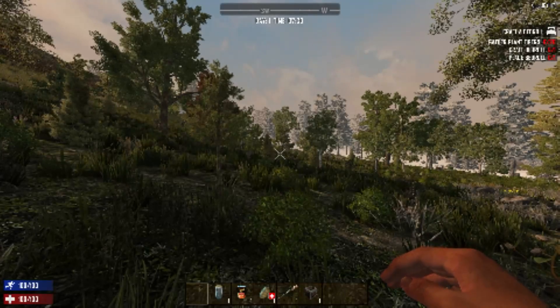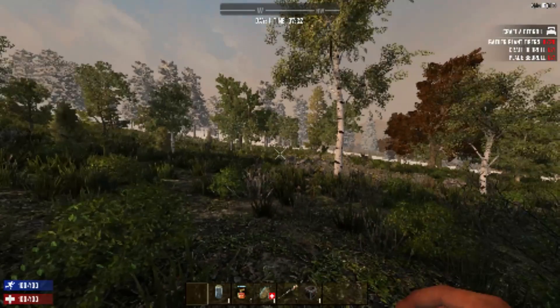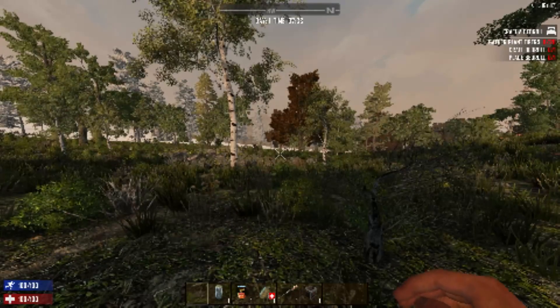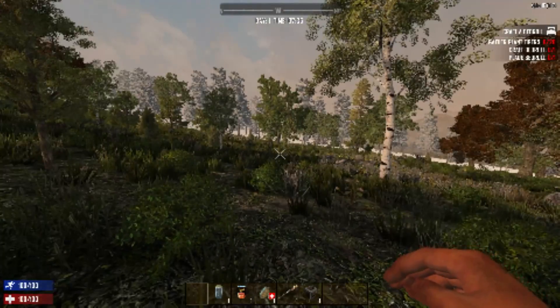Hey friends, welcome back. S'more here bringing you some more 7 Days to Die Alpha 16. This is experimental build 112, this is our first restart, no more broken ankle, lesson learned there. Grab yourself something delicious to drink, join me, let's get going.